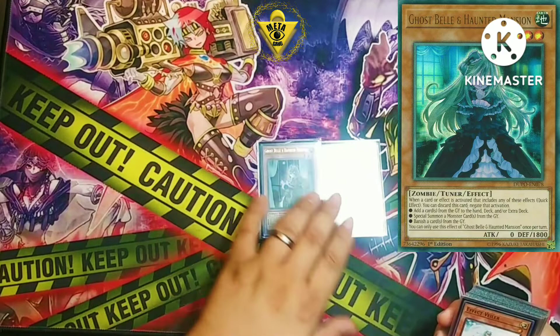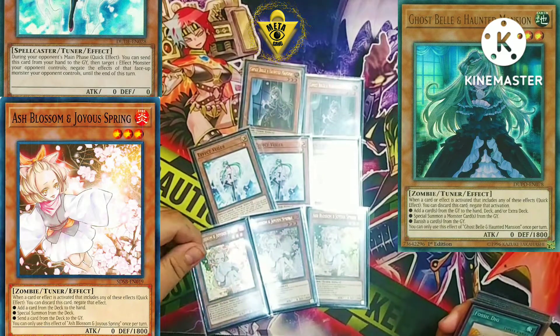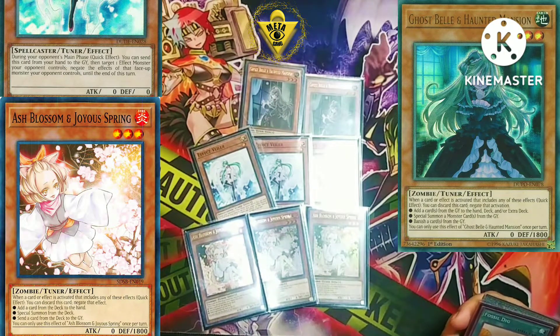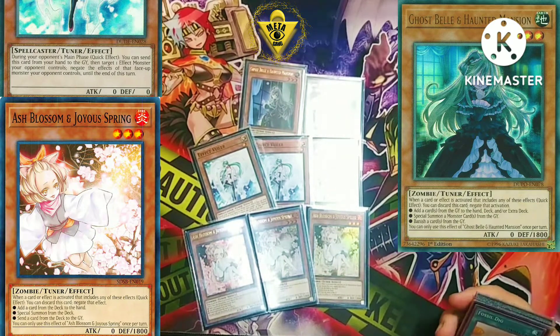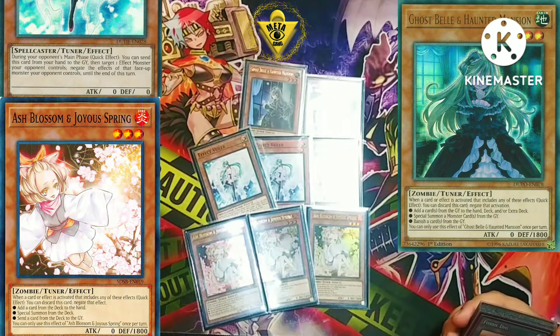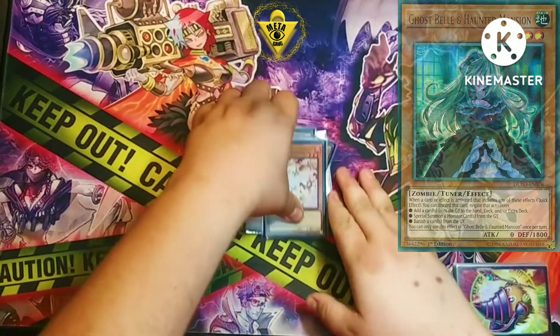Scythe shouldn't need any explaining — it does what it does and it's probably going to get hit, but whatever. For hand traps we're playing two Ghost Belle, three Effect Veiler, and three Ash Blossom. Ash is arguably the best hand trap in the format. Effect Veiler is for monster effect negation — negate Spright Blue, negate Spriggan's Kit or Aluber. Ghost Belle is good because it shuts down graveyard effects. A common interaction: opponents will try to hit Misc Saurus, Wyvern, or Baby from the graveyard with Called by the Grave, and you can just dump Ghost Belle to negate it.